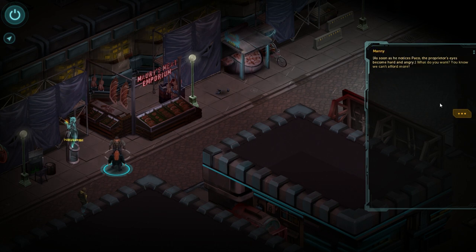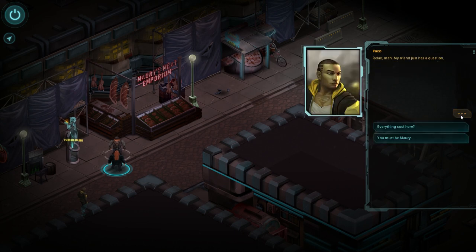'As soon as he notices Paco, the proprietor's eyes become hard and angry. What do you want? You know we can't afford more?' So basically this Paco guy is kind of like a gangster, which is why the shopkeeper is reacting like that - he's already paid for protection and all that stuff. In case you guys haven't noticed yet, the game is obviously sci-fi themed.